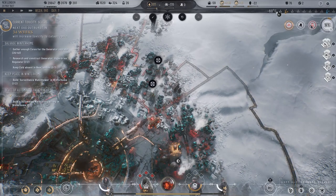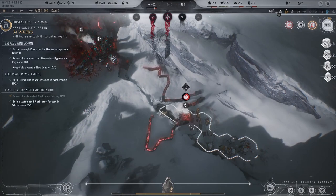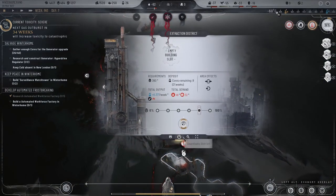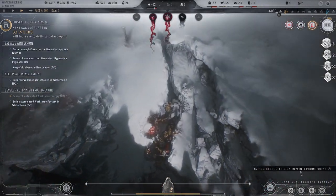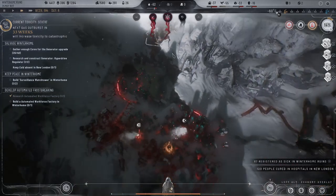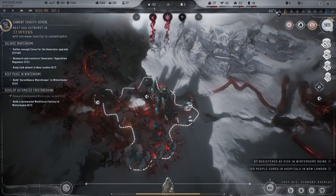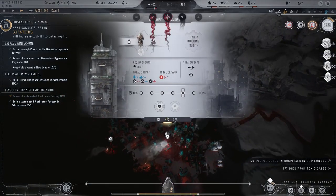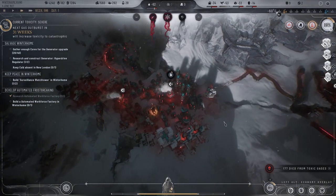Now if we go back to New — uh, New Winter Home London. New Winter Home London time. Okay, we actually need to frost break up there as well. Okay, build our second one of those so we can at least keep peace here.